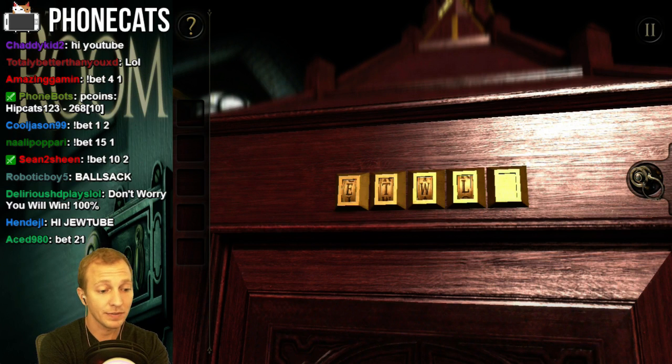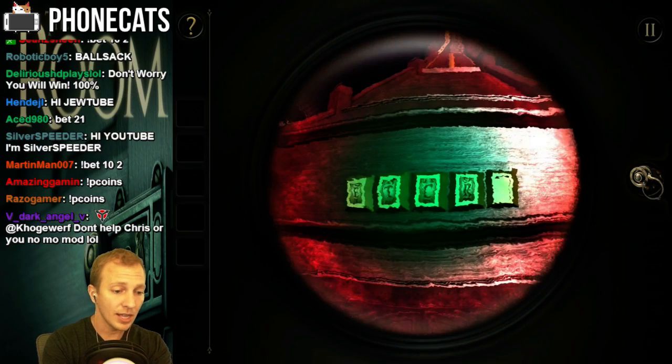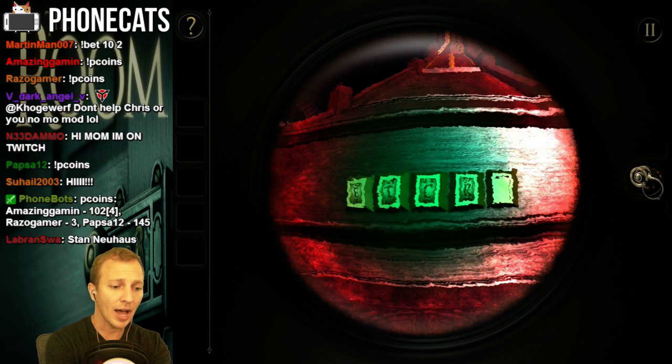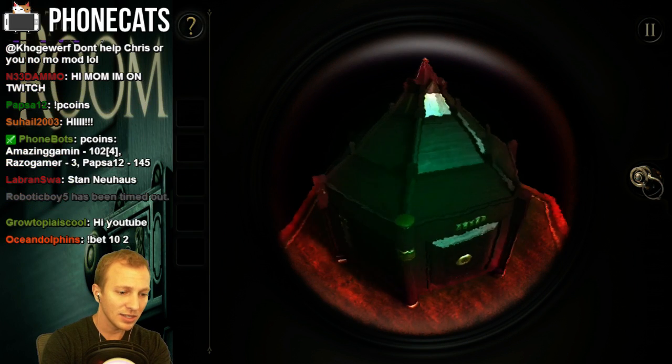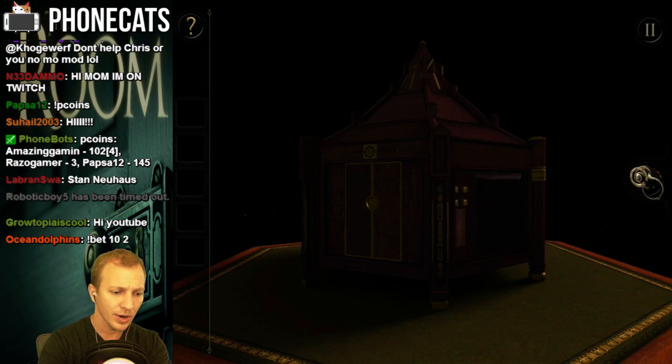Oh my god, so I'm gonna have to spell something there. What the what? Right now I have ETCR? It says the same thing. I have this special eyepiece, and sometimes I can see like crazy stuff or like demonic things. Like why are there fingerprints right there?